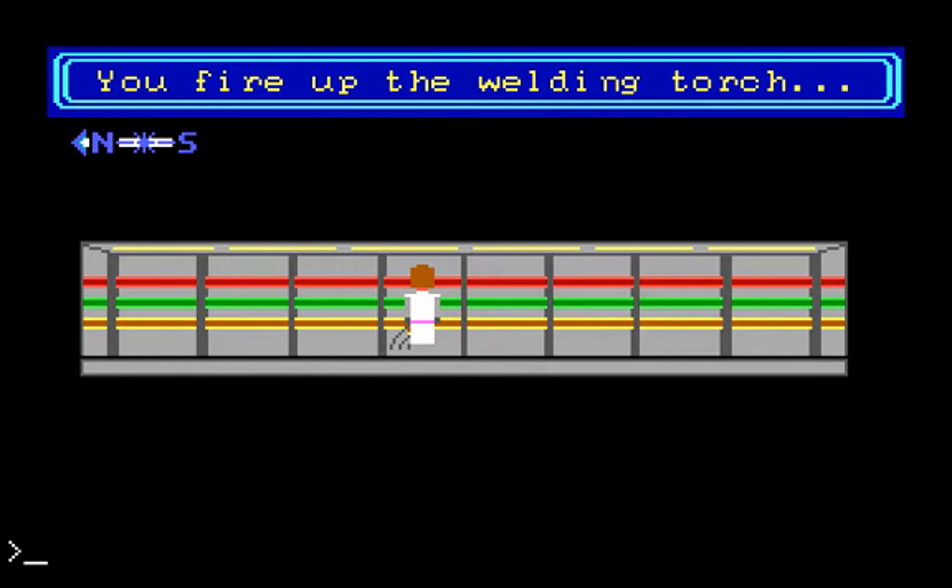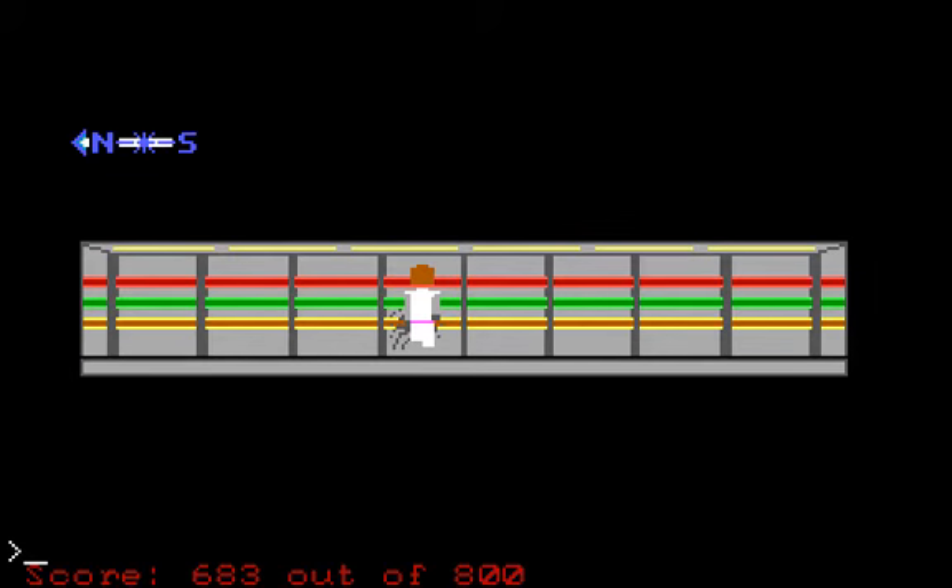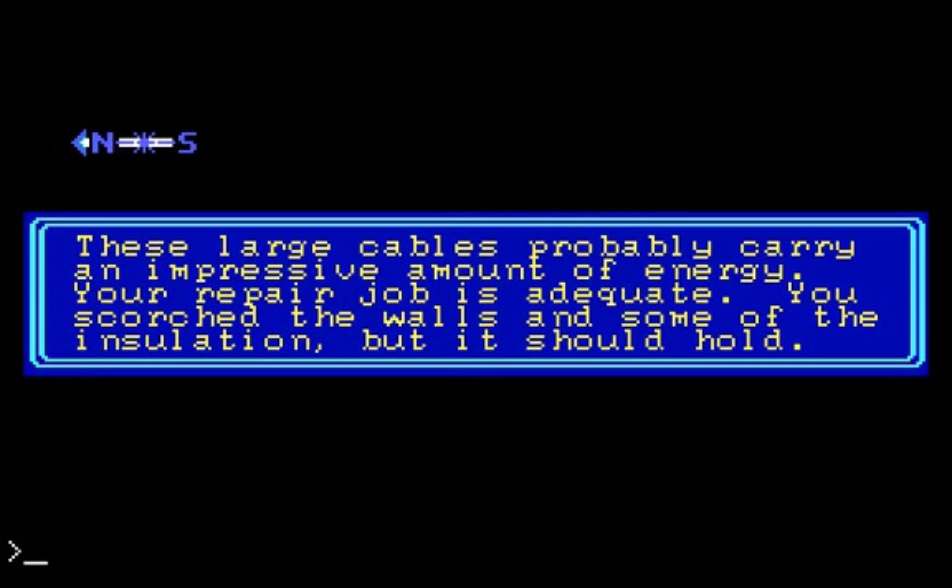You fire up the welding torch. You've scorched the insulation and charred the wall a bit, but the cable should safely carry current. It definitely looks different from before — I can't say it looks like an improvement, but I guess that's just the scorch marks around the area.